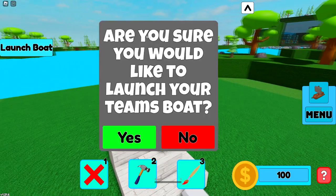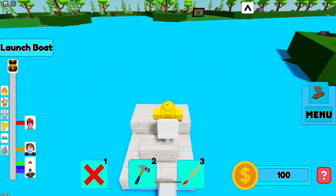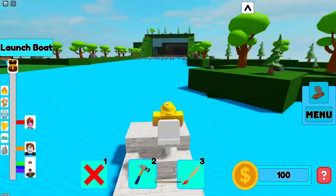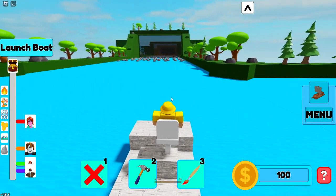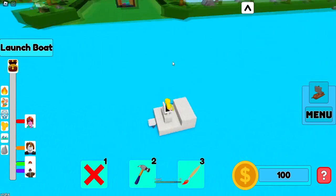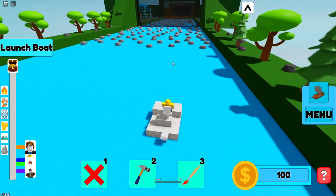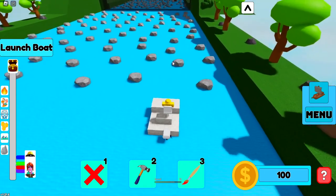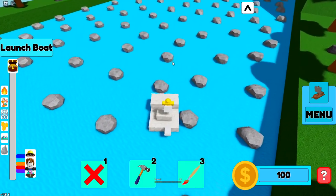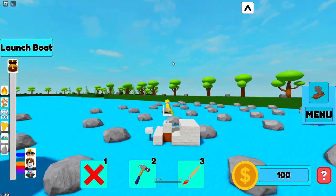Here's our boat — we got a nice little boat. 'Are you sure you would like to launch your team's boat?' Yes I would! You can still control it. Let's see if we — holy crap, that is a lot of rocks! How am I supposed to get through all of these rocks? There are so many more rocks in this game than in Build a Boat. Is this like Build a Boat hardcore mode? What the heck is this?